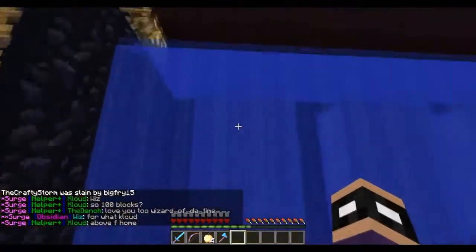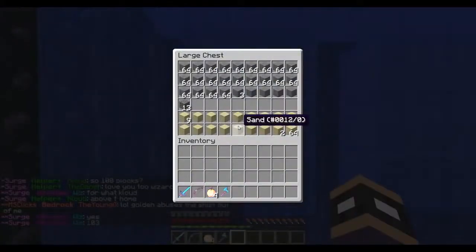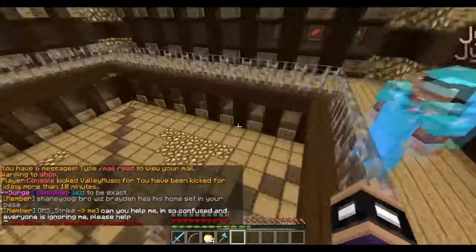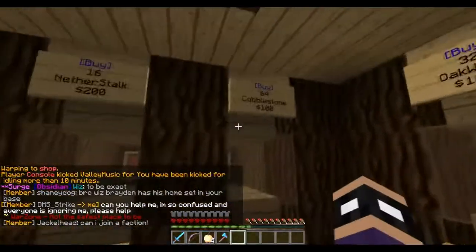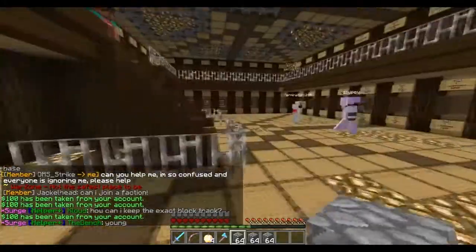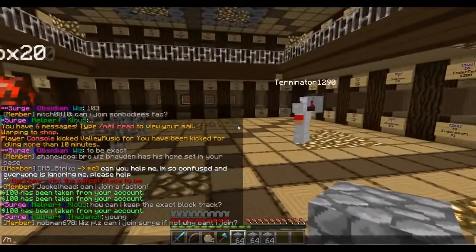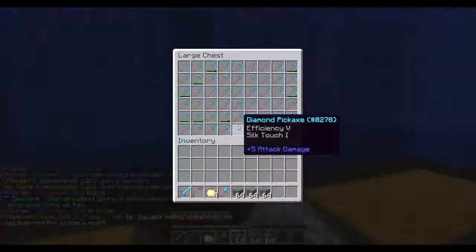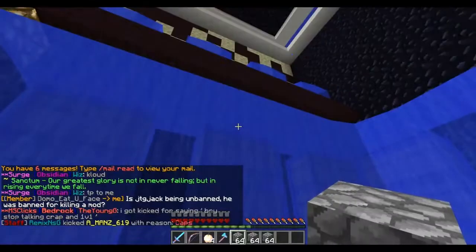I'm going to go to the shop real quick — warp shop — I'm going to buy like two stacks of cobblestone. I want to make it just a little bit below the height ceiling, and then I'll grab a pickaxe and we can get started.